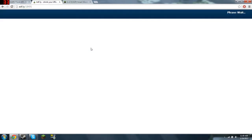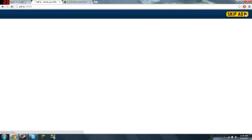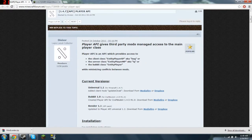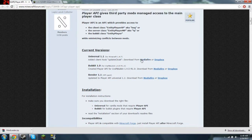Go to AdFly and wait five seconds, then skip the ad. Ad block is awesome but just skip the ad and it will download for you. Then go to the second link which is Player API, so download the universal 1.11 media file download.